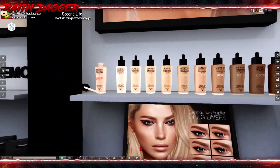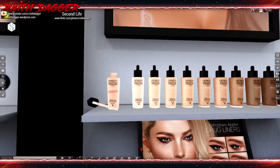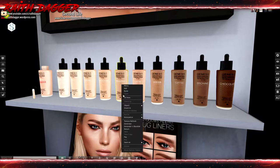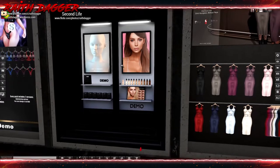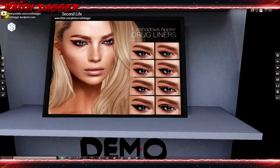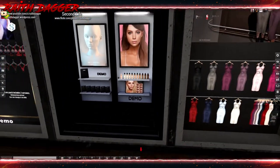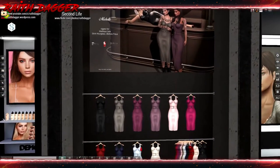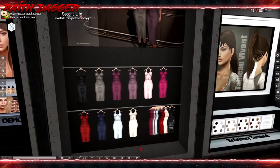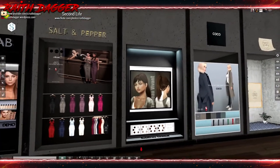Nine different skin tones with a demo available. One skin applier sets you back 500 - that's probably about average. They also have drugstore liners and eyeshadows. Genesis Lab also has a salt and pepper dress outfit for Maitreya, Slink Hourglass and Belleza Freya. 299 and 1399 for the fat pack.